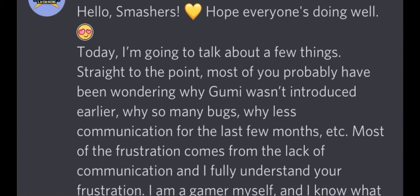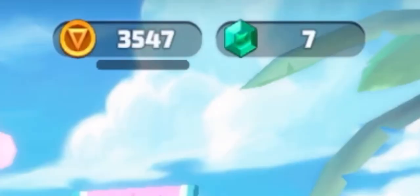This just in — CMG and the developers of Smash Legends admit that a lack of communication is why Gumi, the new character for next season, wasn't introduced like she normally would have been with past characters. And that's also another frustrating part — why the game developers can't communicate and keep the game fun. I've had so many friends who have quit this game because it's not fun, new updates aren't arriving, and we just need a lot more content like free gems.